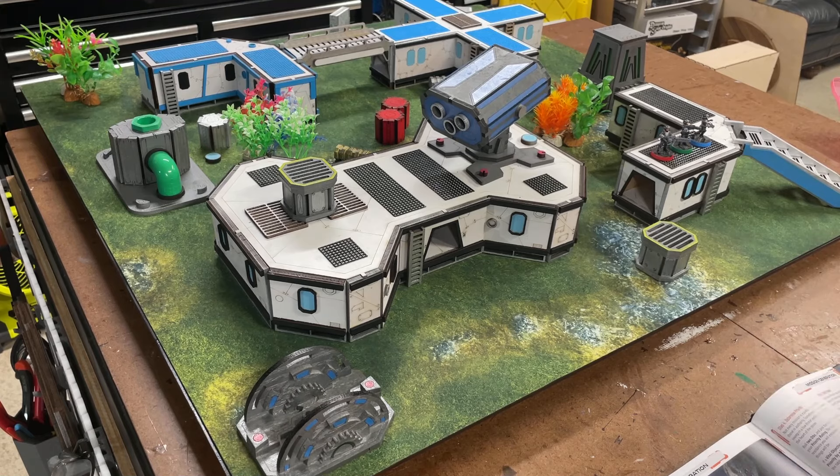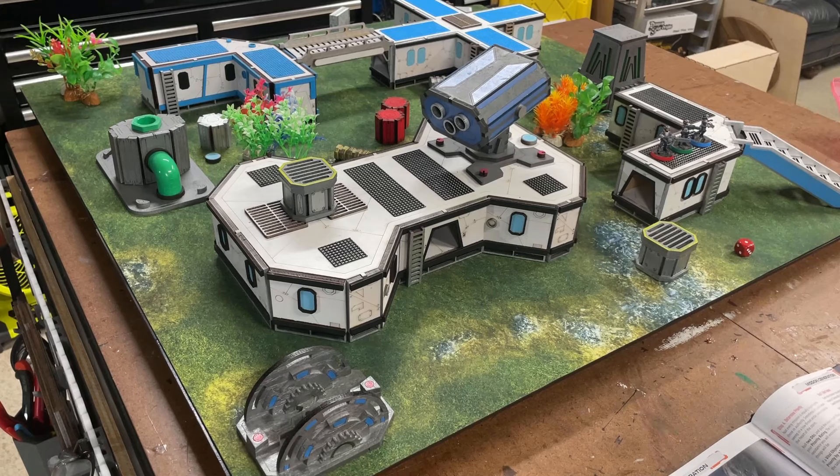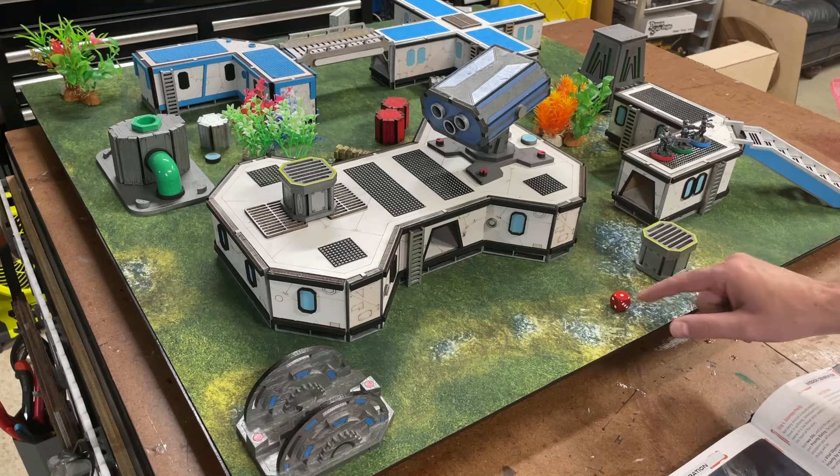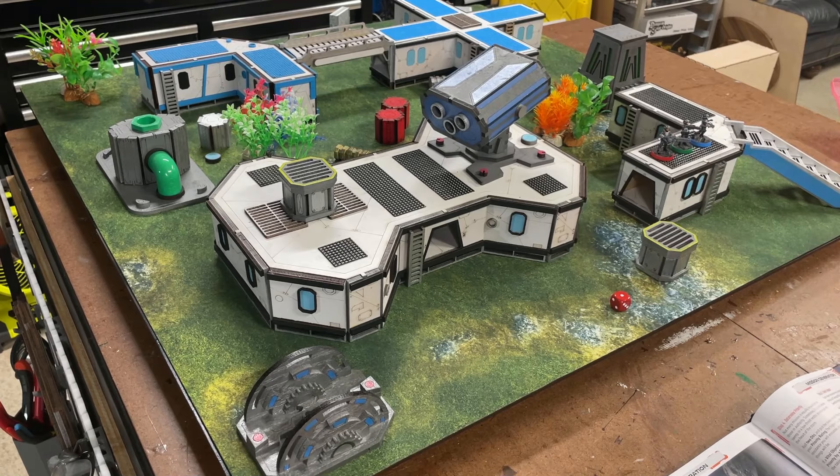After selecting loadout — which I already did in the character video — we get to step seven: determining your bonus force addition. You receive support points equal to your priority. In this case my priority is one, so I get one roll on a table that lets me bring extra soldiers in. It could be a single sniper, a four-man fire team, an alien ally mercenary squad — there are 12 options in all. That number is also related to how many other troops you bring to the table.